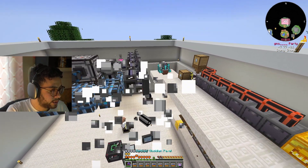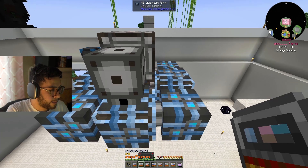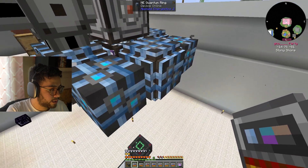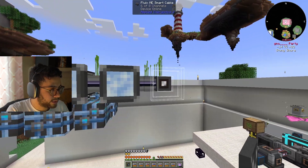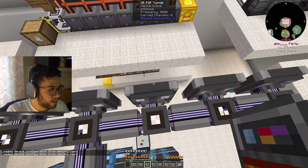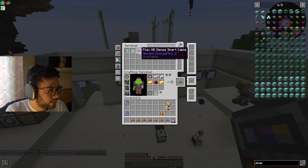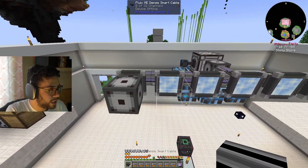Now if I break these and redo them... one, two, three — and one through seven. Then I right-click each one: two, three, four, five, six, seven. Now I can add the smart cables here and I should have 32 channels on each of these.